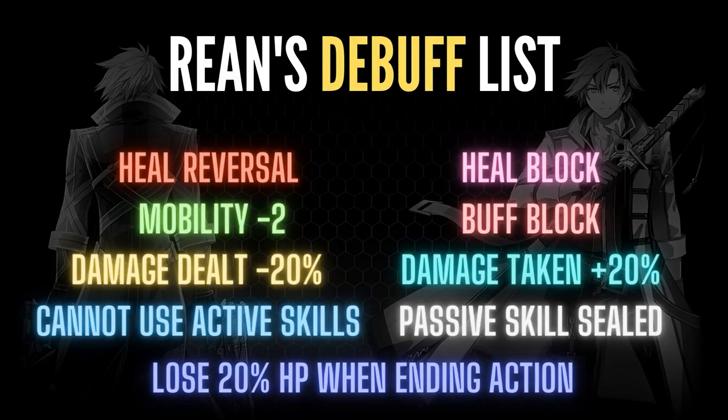Okay, let's look at Rin's debuff list. The debuffs he can cast include: heal reversal — previously only Lieis's talent could do this, but now Rin is the second hero that can. Also: hero block, mobility minus 2, cannot guard, buff block, damage down minus 20%, damage taken plus 20%, cannot use active skills, passive skill sealed, and lose 20% HP when ending action. Even Bozel the debuff king does not have real heal reversal — he has all the others but not that.